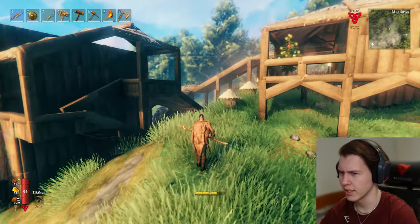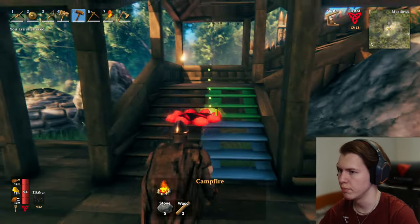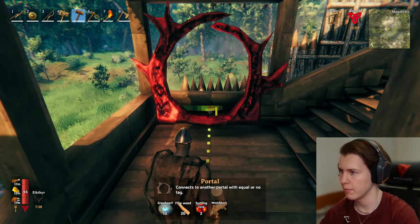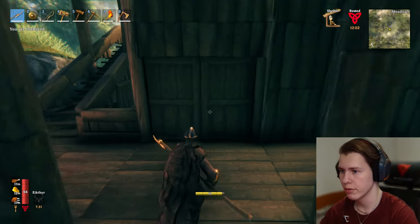I cannot throw the atgeir, but I can spin with it — that's really nice. I should have the material for two portals now. So we can make a portal here and a portal next to the elder, so we can just get back from there quicker and return there if we ever need to.